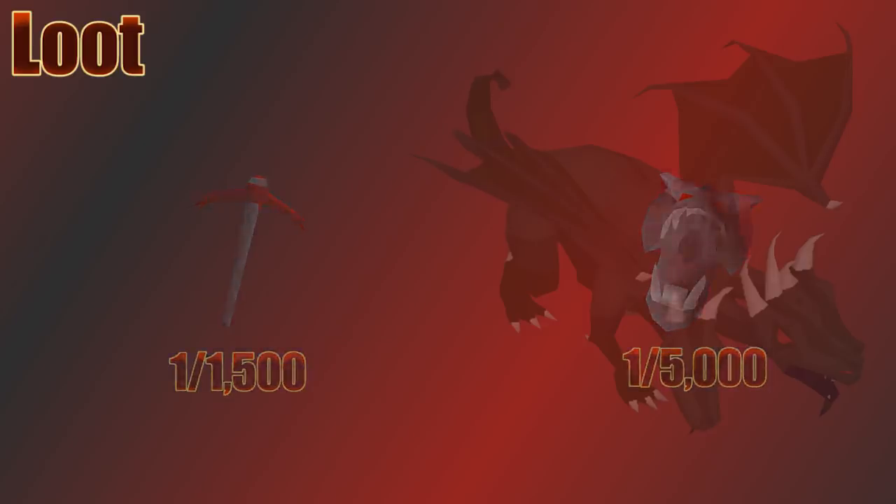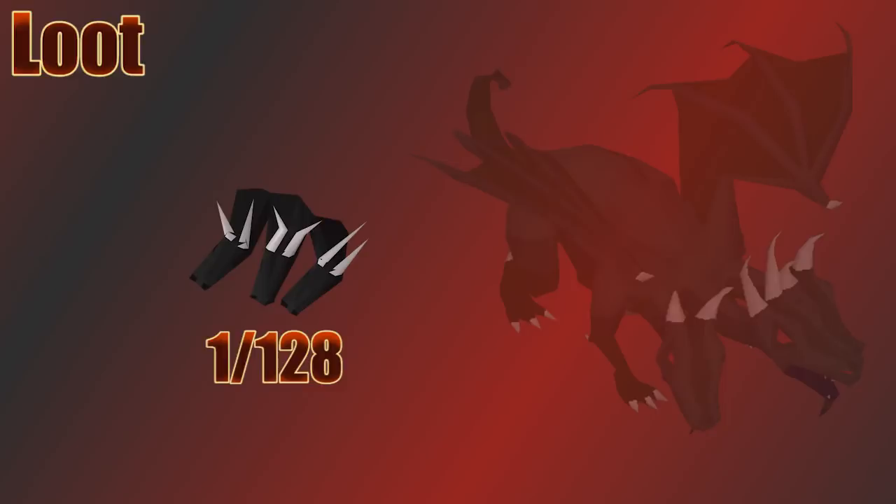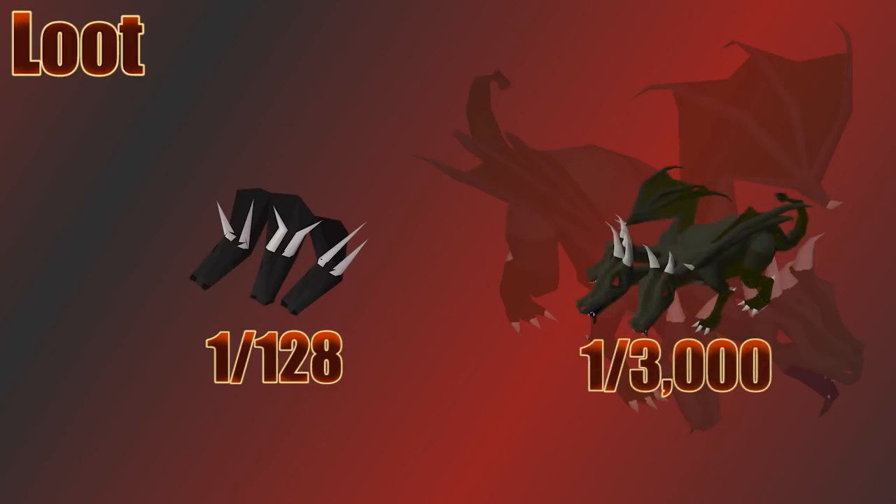It does add up if you're trying to grind for the pet. KBD has two unique untradeable drops: the KBD Heads at 1 in 128, which can be hung in your house or combined with a slayer helm to make a Black Slayer Helm (requires 1000 slayer points), or cut into three Stuffed Dragon Heads. At a 1 in 3000 drop rate you can get the Prince Black Dragon, a cute little KBD pet and one of the main reasons people fight this boss.